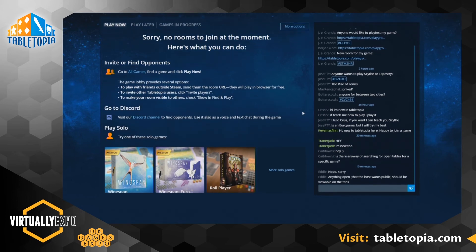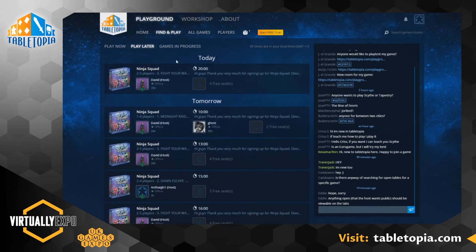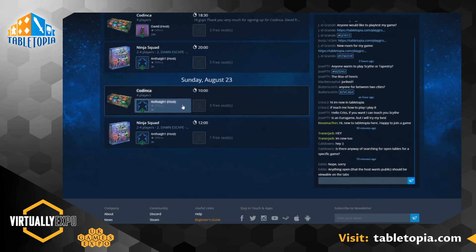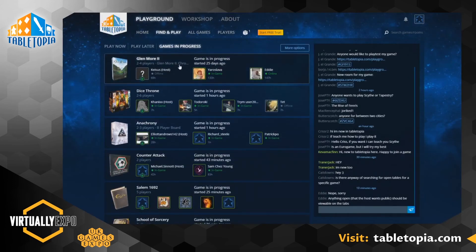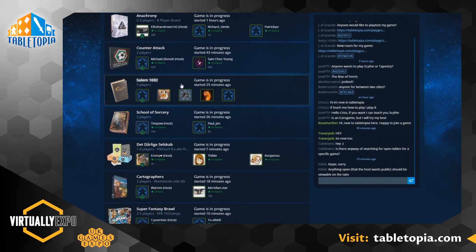There's also a Play Later section for scheduling games in the future. You can see Ninja Squad games scheduled — these look like events you can sign up for. And there are games in progress as well — you can view them and hop in and spectate if you want to see the action. So we could go into Super Fantasy Brawl here — it started 10 minutes ago. Click watch and you're a spectator right now.